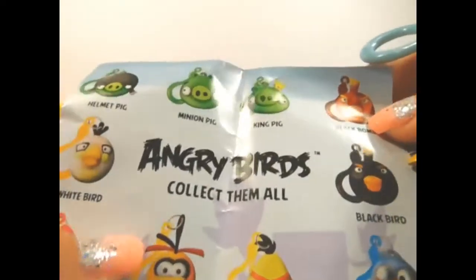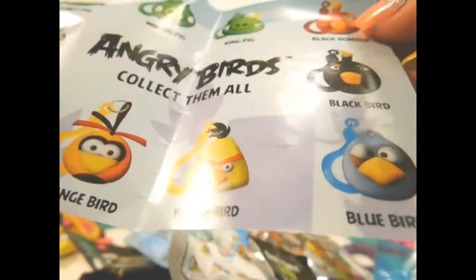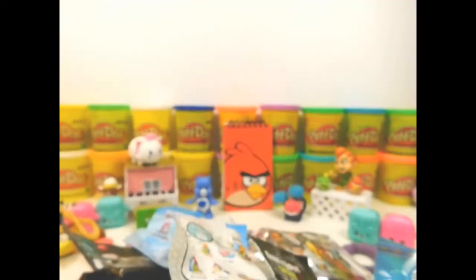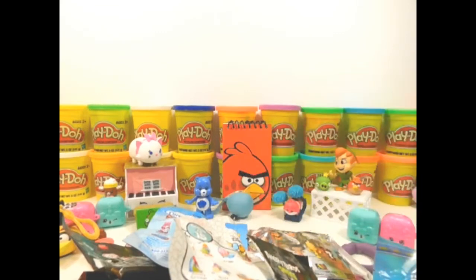There's Helmet Pig, Minion Pig, King Pig, Black Bomber, White Bird, Red Bird, Orange Bird, Yellow Bird, Blue Bird, and Black Bird. And we got Orange Bird! And here are the stickers from our other pack. Oh wait — I forgot to show you the bird. We got Blue Bird that time. Try to stand him up.